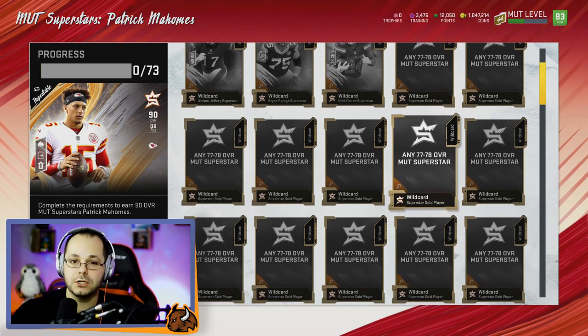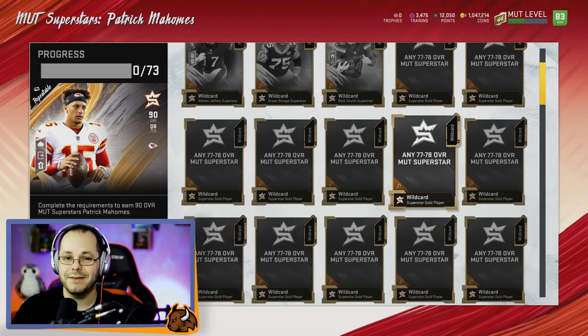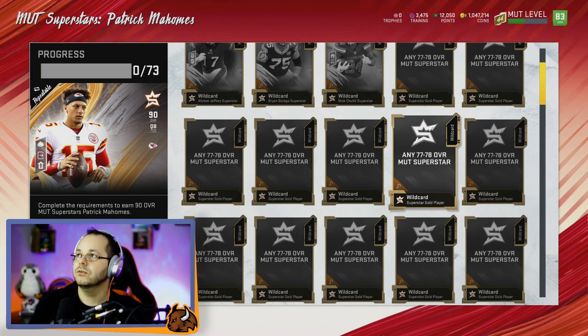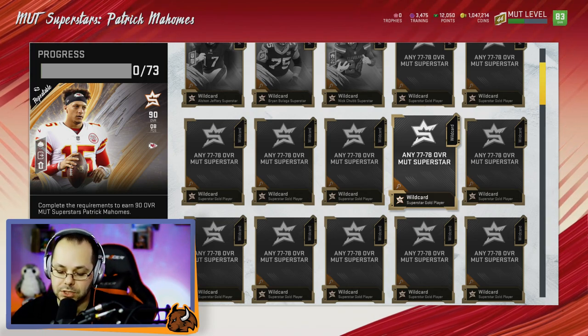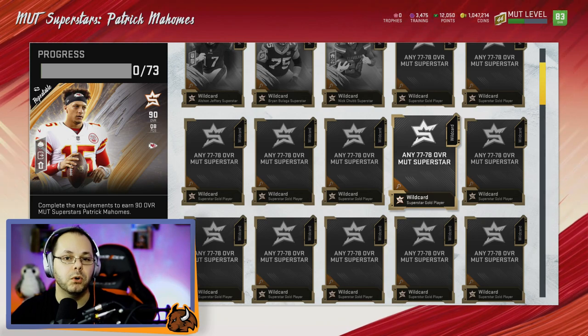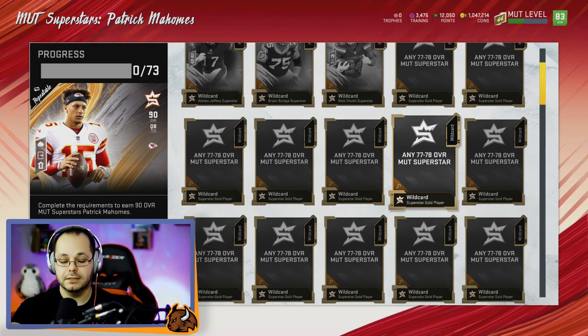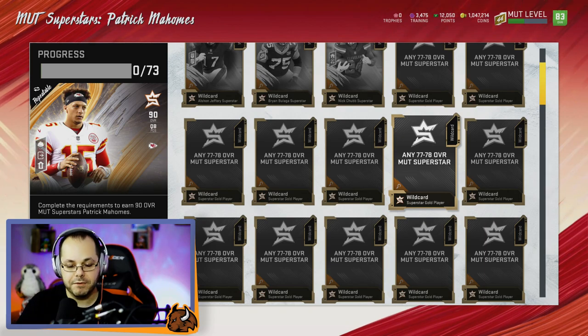The other gold ones are all wild cards — use the 77 overalls, don't use the 78s. It's not a ton of training but it'll get you more. For a total to do all of these sets, if you pulled just the three elites that you need, it'll cost you 6,660 training. That's going to seem like a lot, but if you haven't been doing exchange sets so far, you may have a lot of stuff in your binder that you don't realize yet.